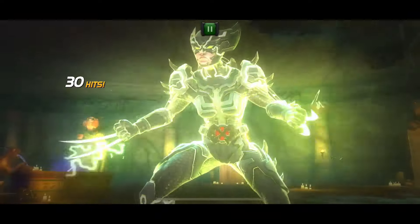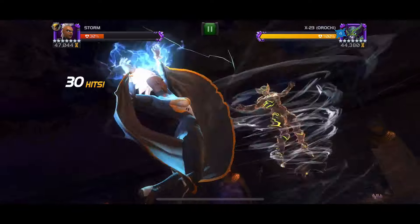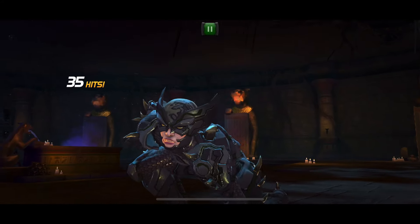Here we are for phase 4, different strategy. What I'm going to do is click the bottom left-hand side and then tap quickly to kill her immediately. Skip the special attack — this is just ridiculous.